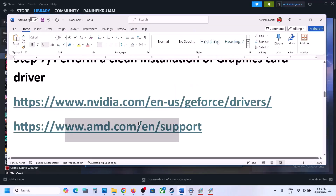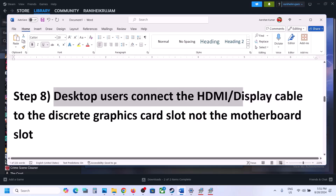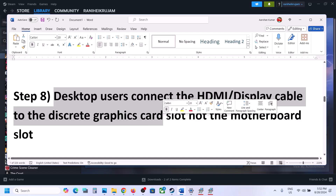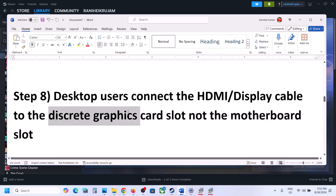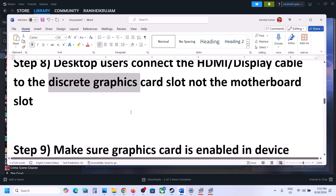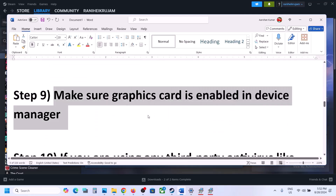For desktop users, make sure to connect the HDMI or display cable to the discrete graphics card slot — the Nvidia or AMD card slot. Sometimes the cable is connected to the motherboard's integrated Intel graphics slot instead. Connect it to the discrete GPU slot and then launch the game.